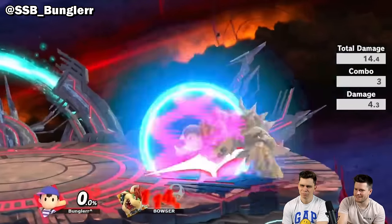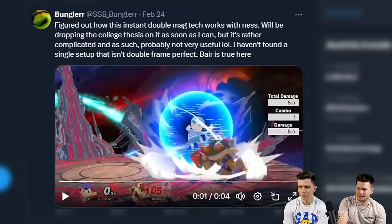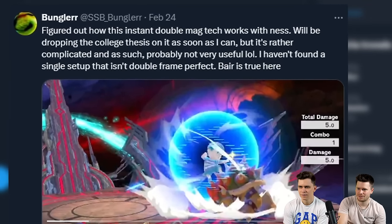Did you see that fast double hit of Meg? But why does it hit twice? I haven't found a single setup that isn't double-framed. Perfect. Hey, get to the lab, Ness players.